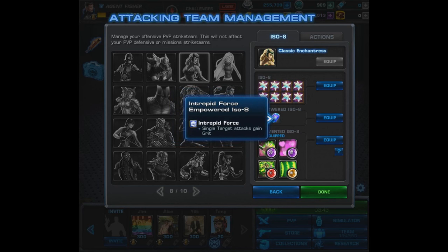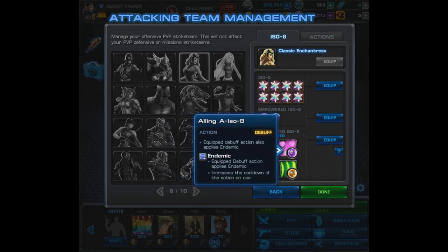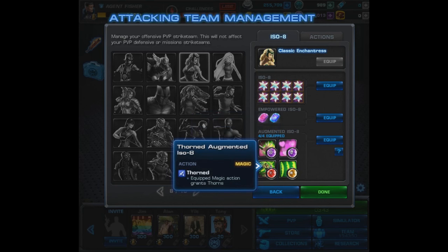On Enchantress, besides the Resonant E-ISO which is typical, we're going to try out the Intrepid Force — single target attacks gain Grit — just something I wanted to try out on her, so we'll see how that goes. The following A-ISOs can honestly be mixed and matched. For example, if you have a level 15 infiltrator you don't really need to make her level 1 stealthy, so you could put Thorned on that, then Ailing on her level 2, Lethal on her level 6, then worry about something like the Calamitous on her level 9.